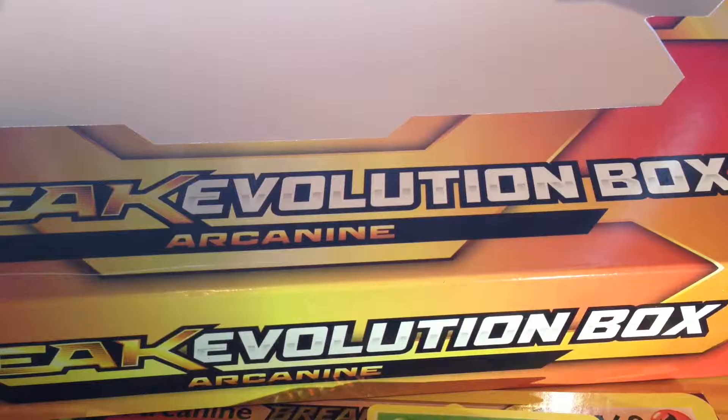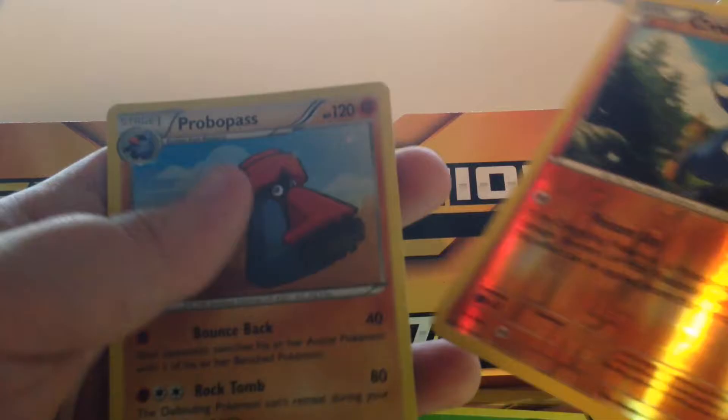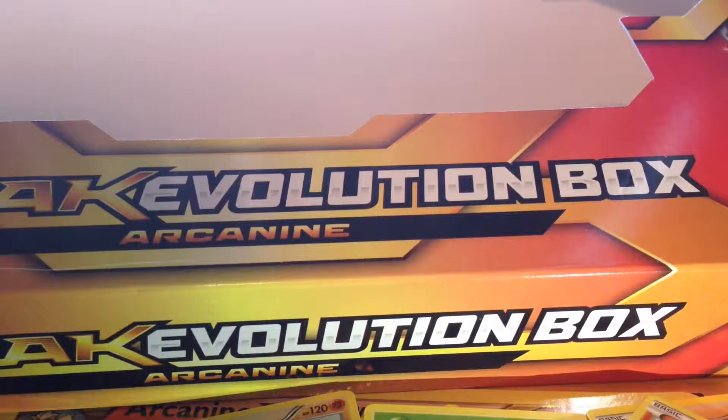Steam Siege is up next. I don't see why Pokemon has to make things so hard to open. Another green code, which means break. Claw Fossil Omanyte, Klang, Special Charge, Klinklang, Shellos, Mankey, Amoonguss, Drifblim, Klinklang, and a reverse Probopass. Probopass — he's a giant rock with a mustache.